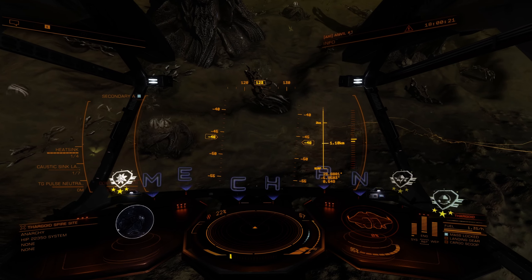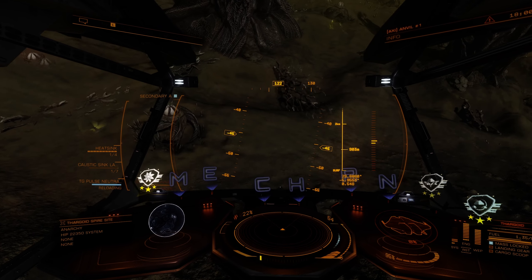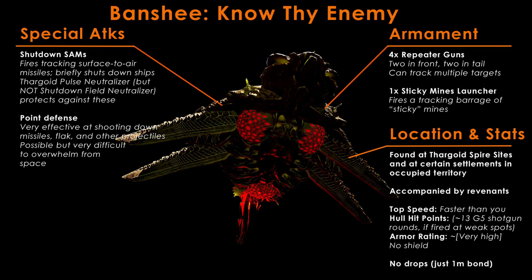The Fargoid Pulse Neutralizer — but not the traditional shutdown field neutralizer — will protect you against these. You will also get massive energy surge analytics when you get hit by these, which is nice, since that is otherwise a material that requires you to go all the way to the Heart of a Mindstroke to get, and it's quite handy in acquiring the Pulse Neutralizer itself.